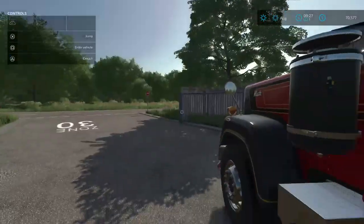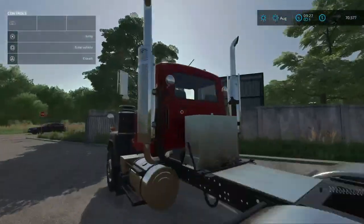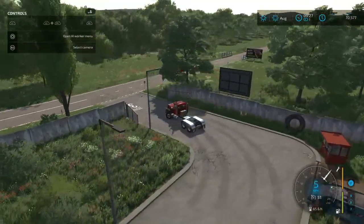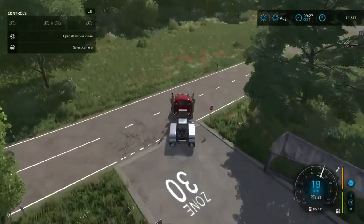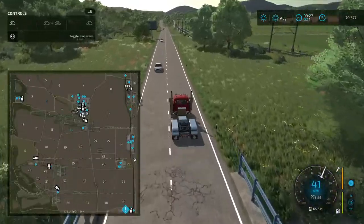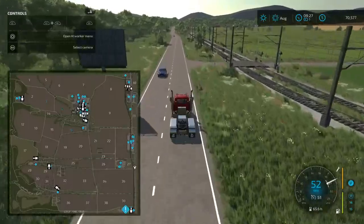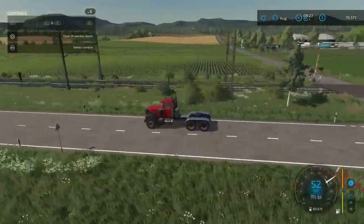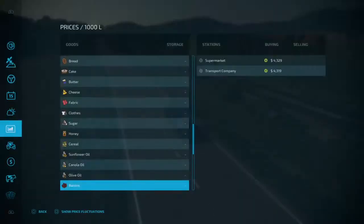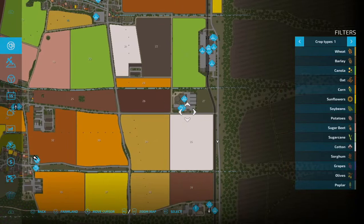There's another collectible there - we'll just leave it. Let's go this way and see where we're going. Going down to this other farm down here I think. Oh, there's the biogas plant area - let's turn around and go check that out.